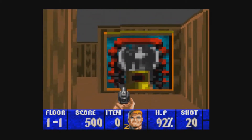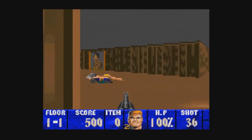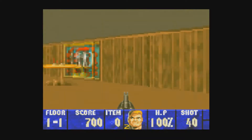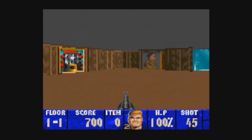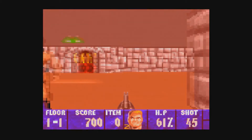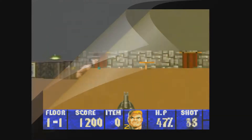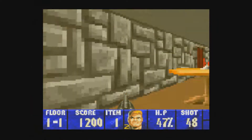Another interesting thing about this game is that the sprites — some of the sprites are missing. The enemies don't have sprites of them looking away from you; they always face you at all times. So no matter where you're walking, the enemy is looking towards you. I believe that's the same for the Jaguar version also, but the thing about the Jaguar version is they have much more enhanced sprites that are even superior to what the PC version has.